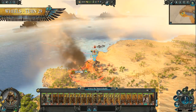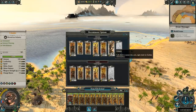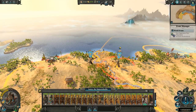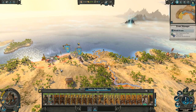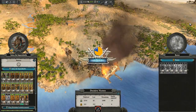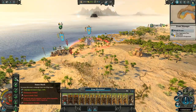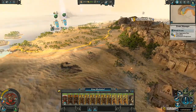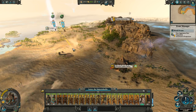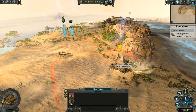Guy's sandstorm slowed me down a few turns. But it did give me time to recruit these Ushabti and Nehekharan warriors, which allowed me to sweep through two of Guy's settlements. I've decided to go straight for the jugular and pounce on his capital. I know he was off gallivanting in Lustria, and I took a big chunk out of his primary forces over there despite his victory, and I think I've been too quick for him to recover from that.